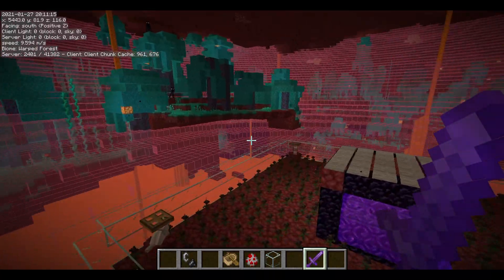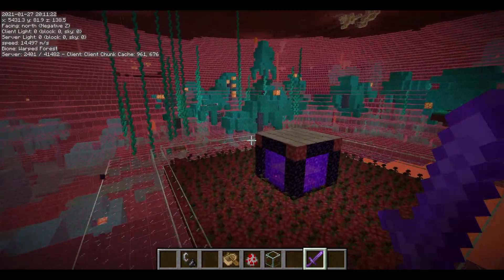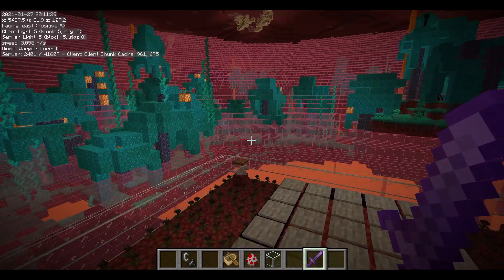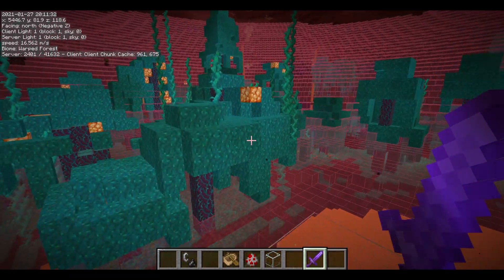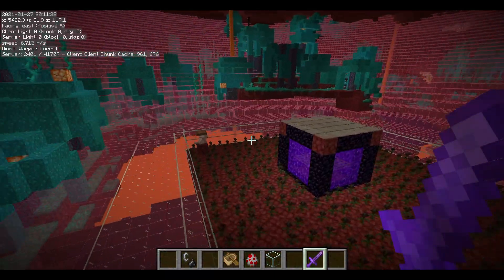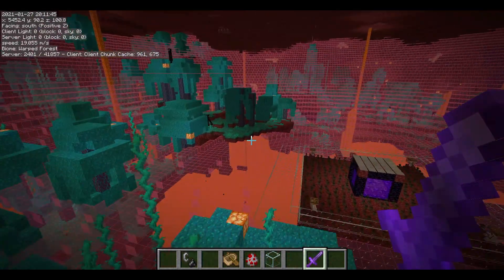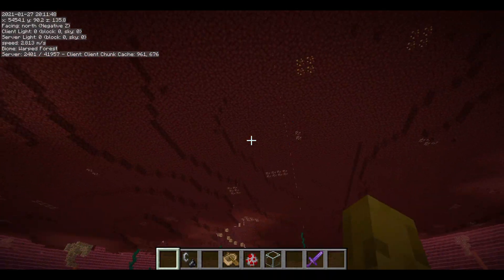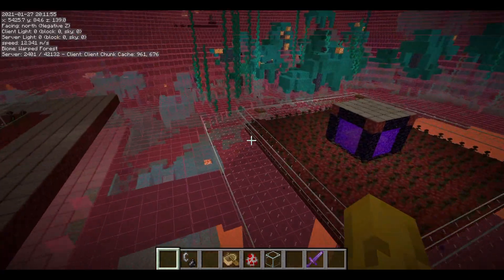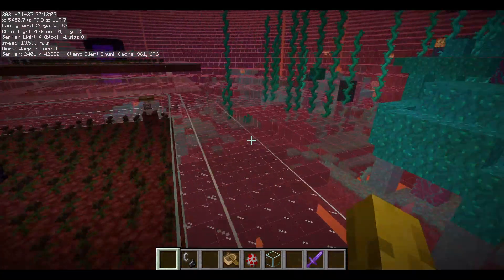I use the mod Mini HUD which shows the despawn sphere and spawn-able areas in the structure. As you can see in the top left, you can see my coordinates - it's a nice simple alternative to the F3 debug menu. I used it to design this farm. You can use it to check your despawn sphere at 128 blocks and see which parts of the fortress aren't spawn-proofed. I've fully spawn-proofed my setup, but honestly you don't even need to spawn-proof much - it will help a little but not a huge amount.